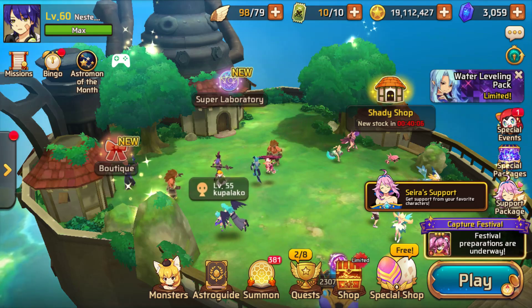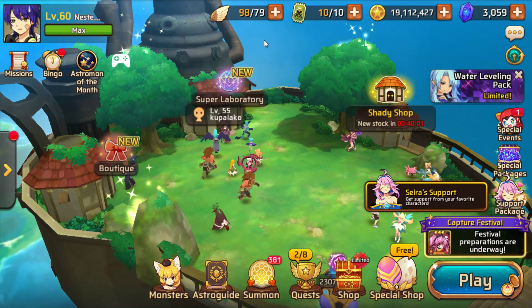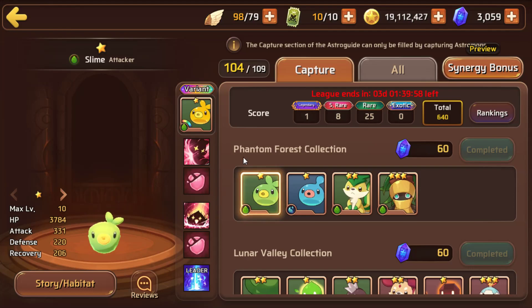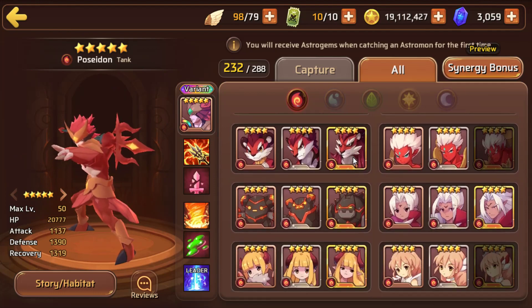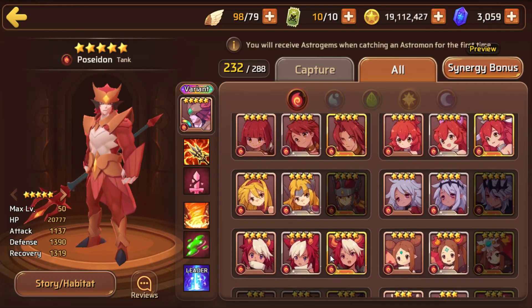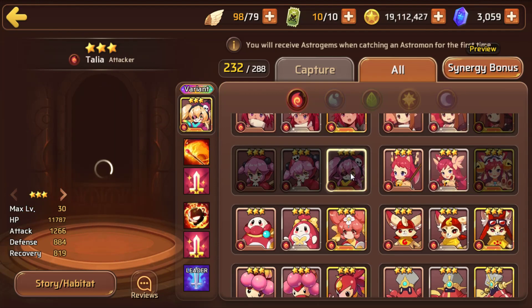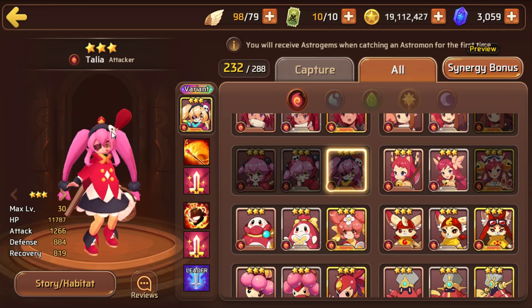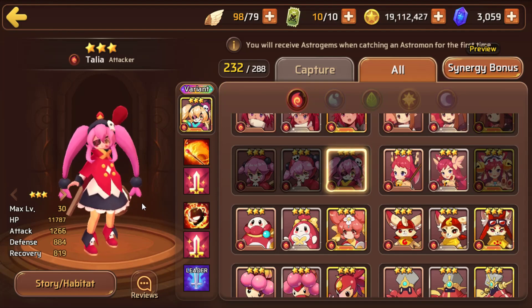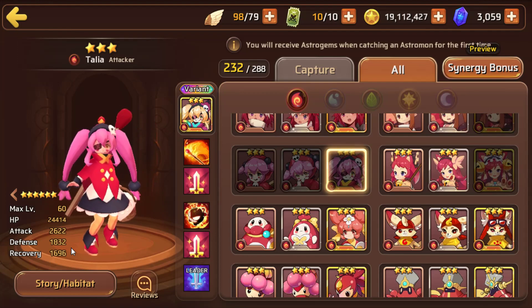Hi guys, Nasty here. The new patch hit today and Tanya arrived, so let's take a look. I think the Tanyas are really interesting, at least two of them. Let's first start with the fire one. There is no water and wood version — you can only catch the fire version and fuse light and dark. Stat wise, she's an average net three monster in my opinion.